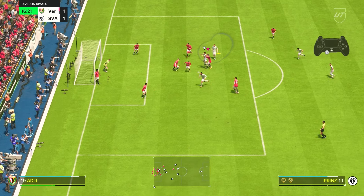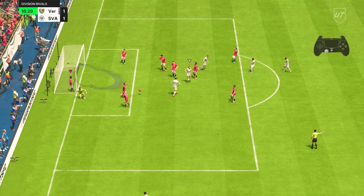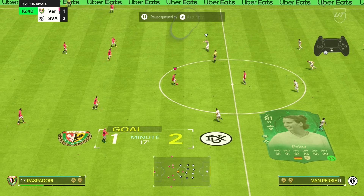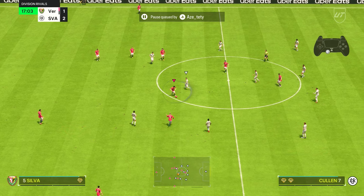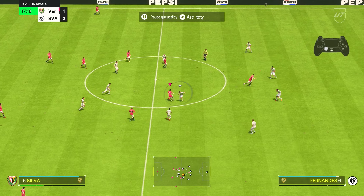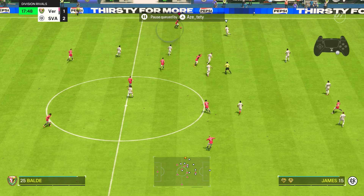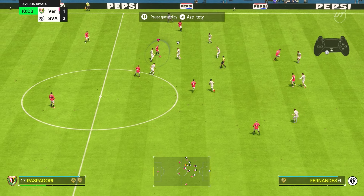We need to defend this corner. I don't actually win that — wow, what a header! Alright, we're going to need to focus in. Touch upwards, go up there to the top of the screen, tap L1, do R1 first to send him on a run.